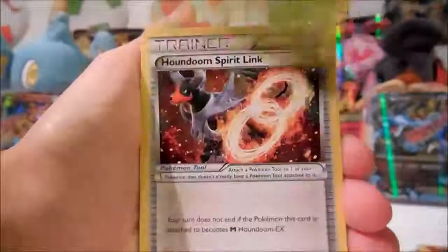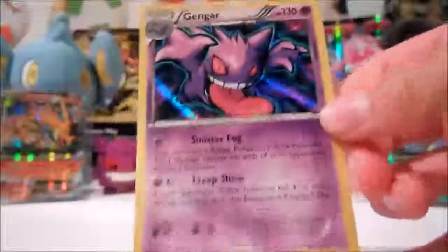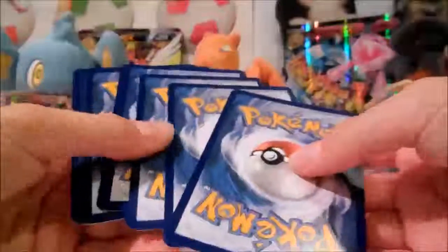And we got Mega Mewtwo Y up next — sick! I want the Mewtwo Full Art, or what's her name... the Full Art Trainer card, that's the one I want. It looks pretty cool. I like Full Art Trainer cards even though they're not as playable — I mean, they are playable because they're usually good supporter cards.